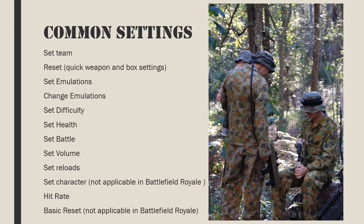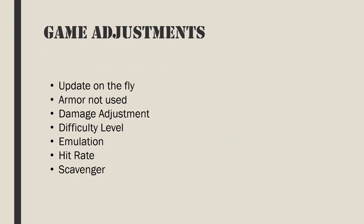Game adjustments allow for handicapping of one team on the fly by digital radio. Armor is not used in the battle royale theme. Damage adjustment percentage: 100% is no adjustment. Damage adjustment greater than 100 increases the damage done — for example, 120% damage adjustment will increase weapon damage by 20%. Difficulty level changes the hit rate and in the case of easy mode also provides unlimited reloads. A new weapon emulation for slot 1 can be assigned by radio to a selected team or all teams.